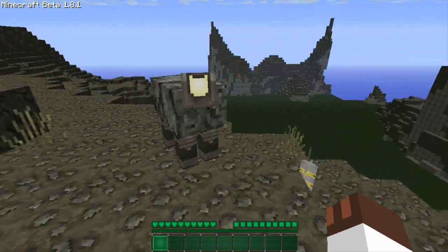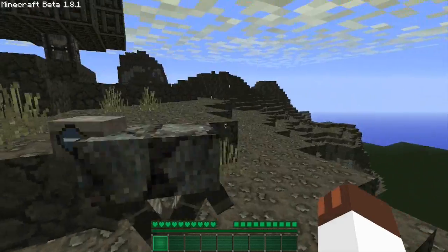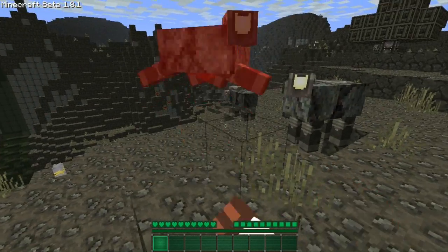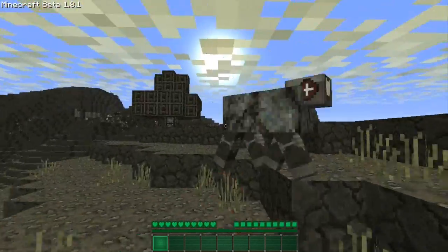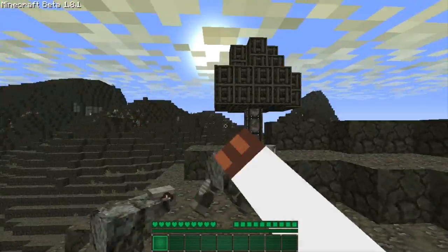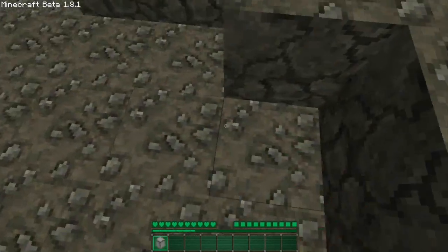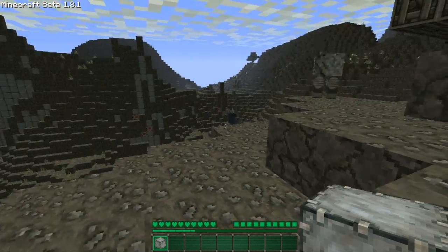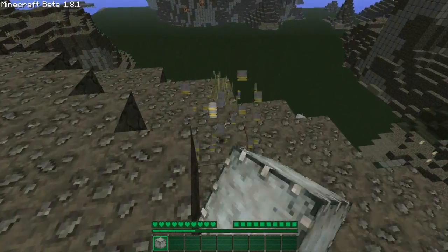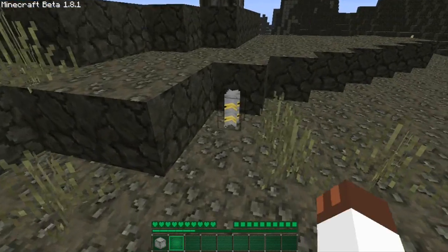Here we got a Fallout texture pack, and these sheep look freaking awesome. Yeah, this is a sheep, I think — yeah. Can you drop some wool for me? Pretty sure that's a sheep. Could be a cow. Yeah, that's a sheep — it's wool. Cool. What is this? Flower. Wow, this is some weird stuff.